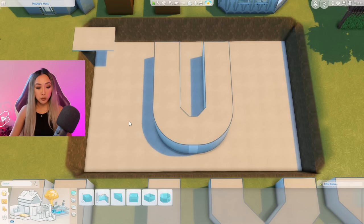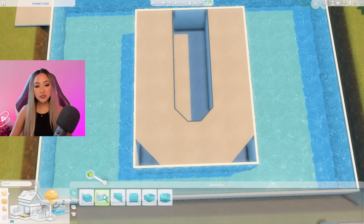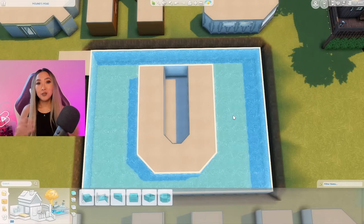Here's our base. I'm going to grab our U shell and place it inside. For the pool, the important thing is we don't want to add it to this layer — we want to attach it to the top floating layer. I'll start on the corner and drag it out to fill the space. For the corners, use the custom pool tool to create little triangles. And there you go — here is our U shell underwater.